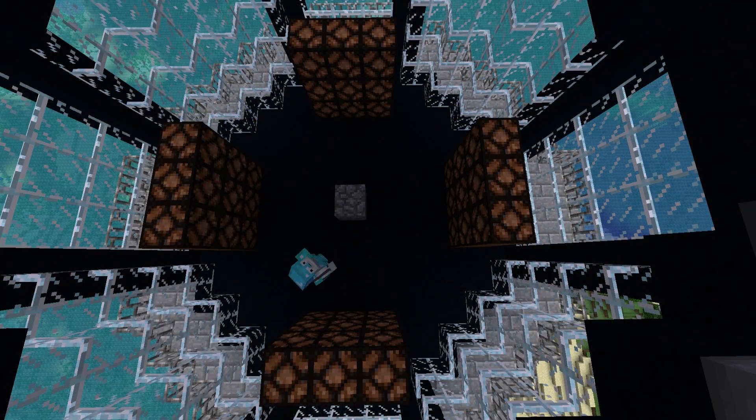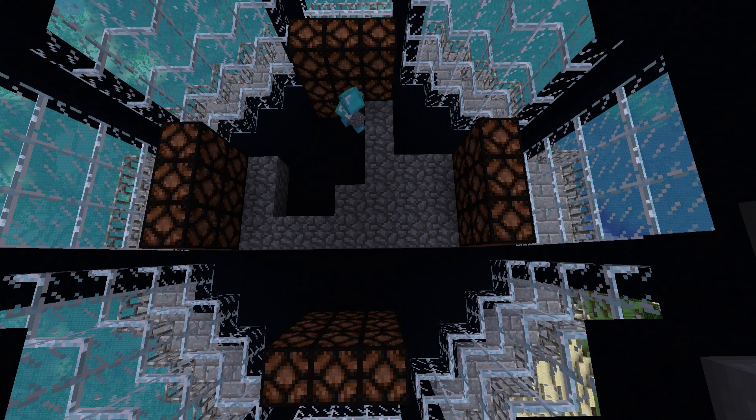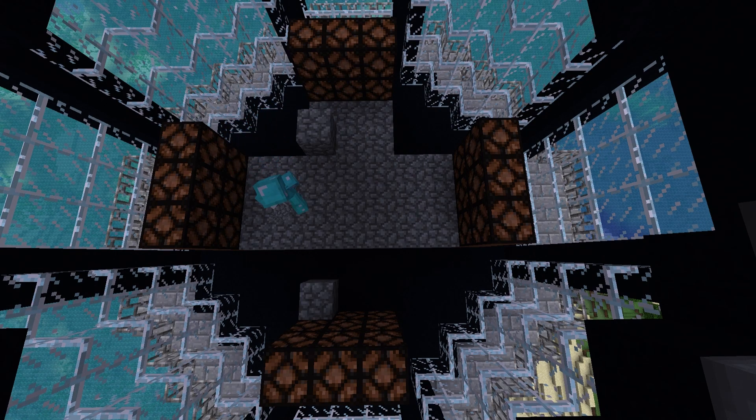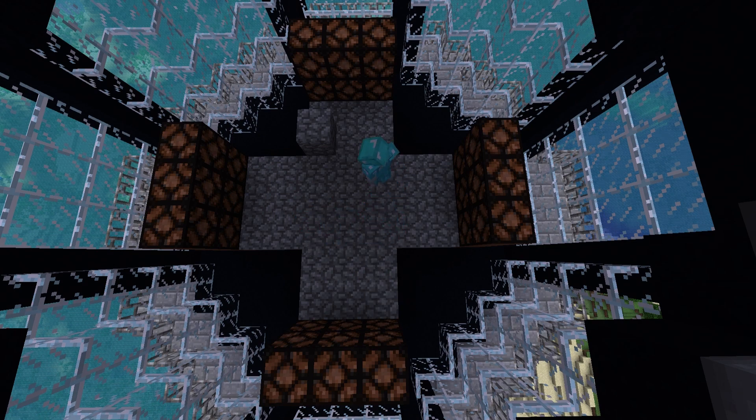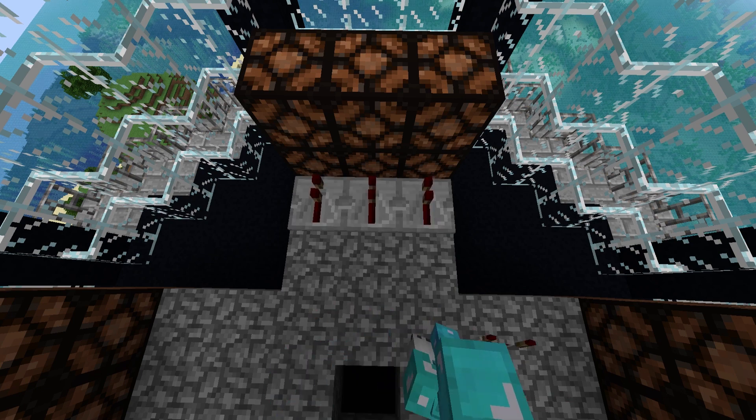Do this on the four sides from the center. It should look like this. Now, one block up, create an X out of any block coming out from the redstone lamps. Then remove the center block. On one of the sides, place three redstone repeaters going into the center block of your redstone lamps.